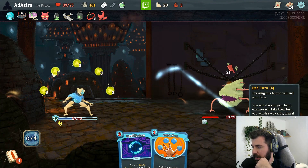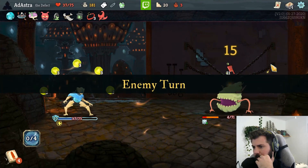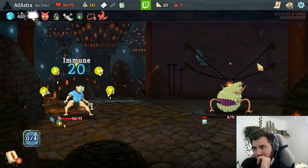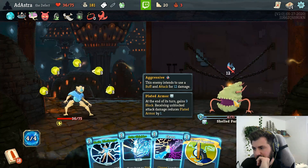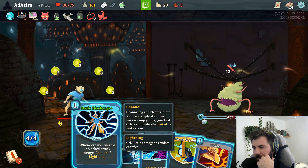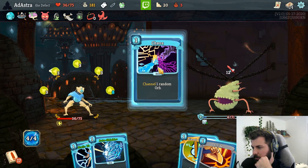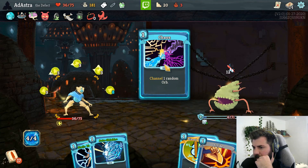That's team barrier - why not, while we're at it, just in case. Oh my god, I thought we had it! Thought we had it. Whenever you receive an unblocked attack, channel two lightning - well that's not happening because we're gonna kill it.